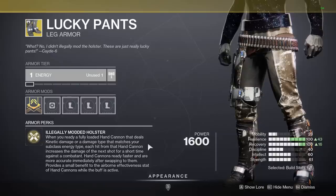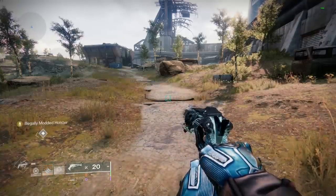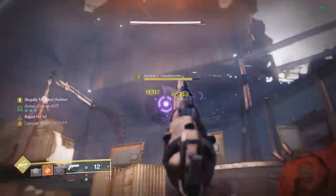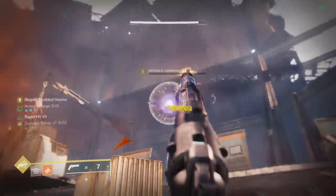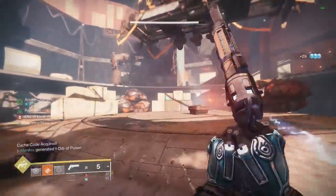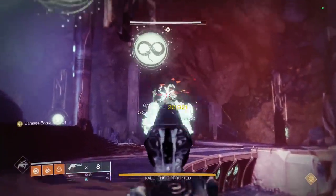Lucky Pants. Swapping to a kinetic hand cannon will give you a buff called Illegally Modded Holster. Each shot while you have the buff will increase the damage of the hand cannon, going up to a 600% damage buff after 10 shots. That's crazy! But it gets even better. Since the buff only lasts for 5 seconds, fast firing hand cannons take the most advantage of it.